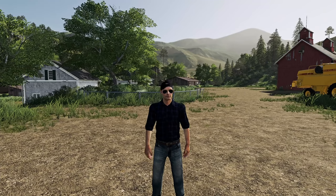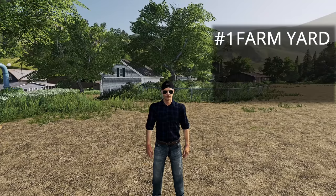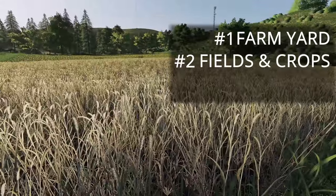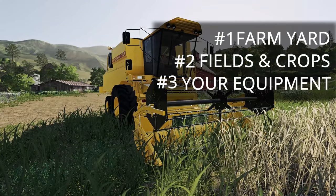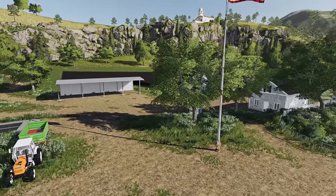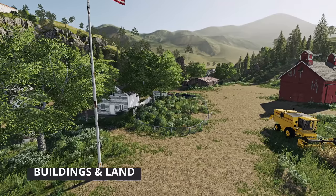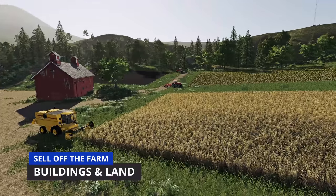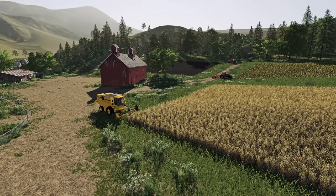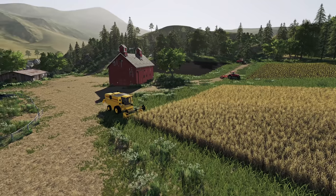There are three things to keep in mind when making money in Farming Simulator. Number one, right behind me, the farmyard — it's costing you money. Number two, the lands you own and the crops on them are extremely relevant to how much money you'll make. And number three, the equipment you run and how inefficient it is. Here on Ravenport, this farmyard is extremely inefficient — not a lot of storage, just buildings you can't use. It's costing you money, so get rid of it all. Same with the fields — they're small, tough to work, with large hillsides. You can sell them off. The base game equipment is also very slow and inefficient, so it's probably time to sell it all.